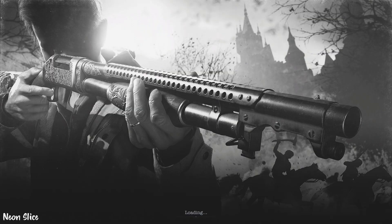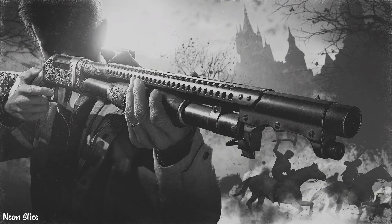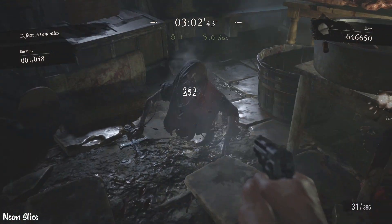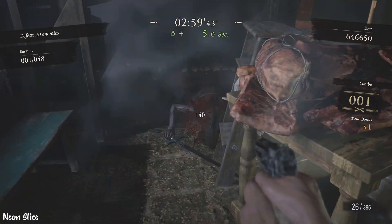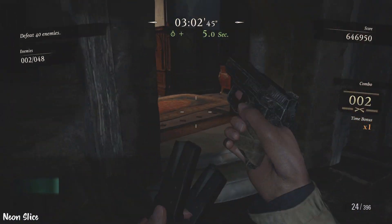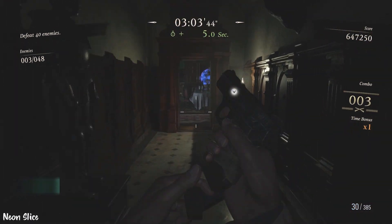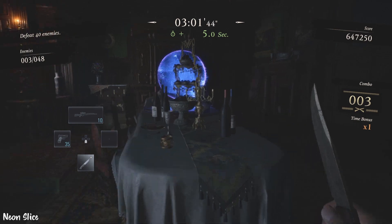I basically use the sniper rifle when I'm about to run out of time for my combo, or when I really need to land those headshots on the vampire girls — especially if you have no-brainer, that deals a ton of damage. Like I said, you want to have explosive corpses if you get the chance — that is the best thing you can get.